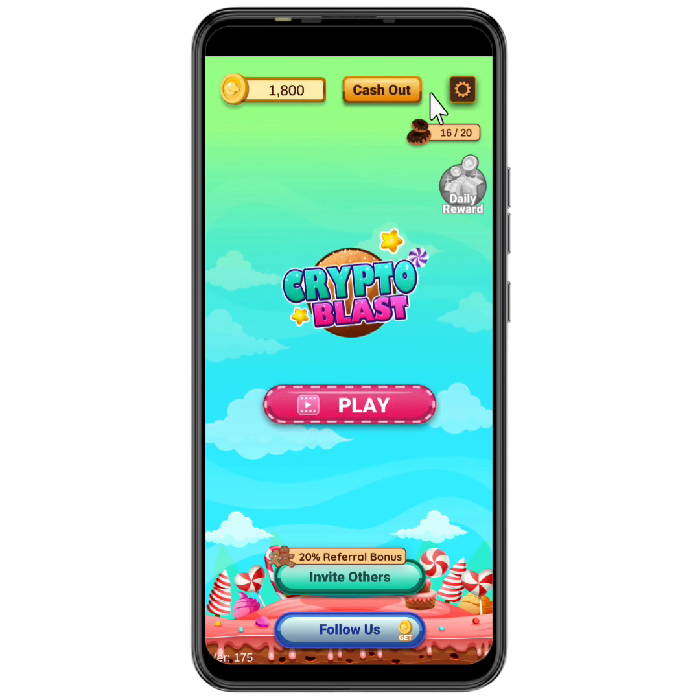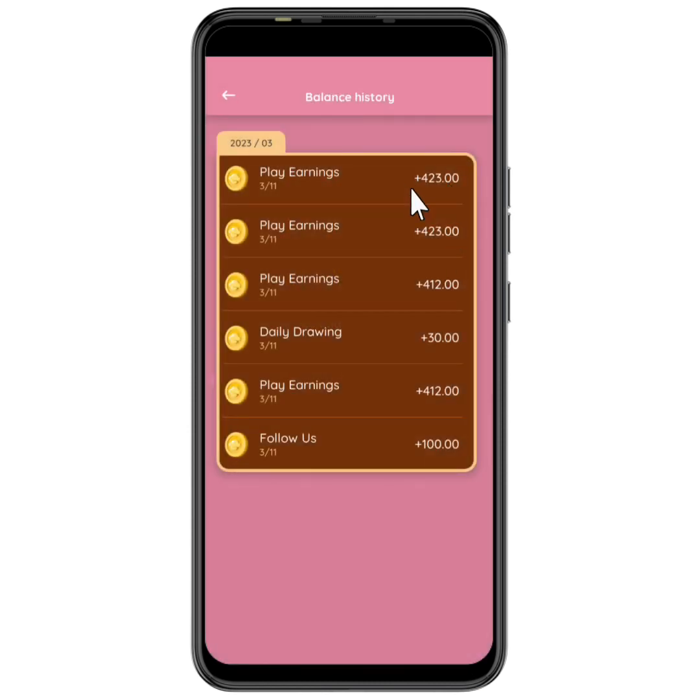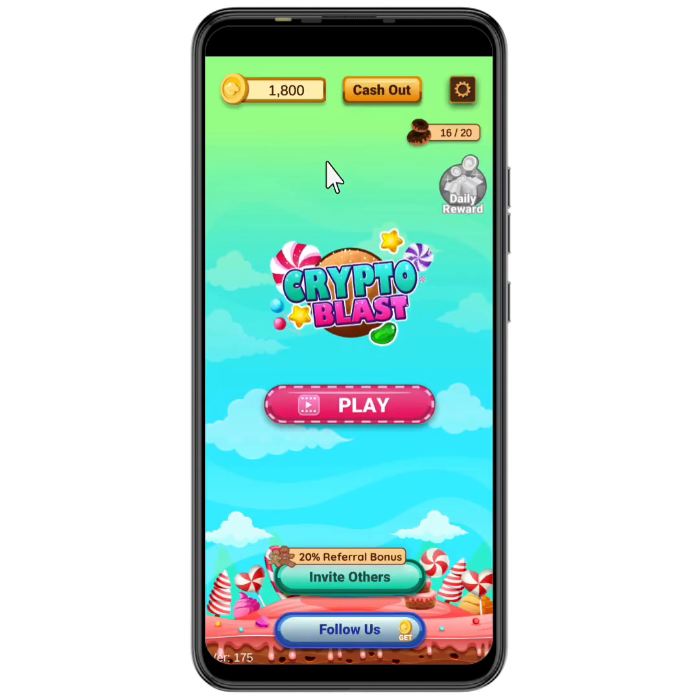You can click next to play more, or go back to the home section where you can see that one play has been used and my coins have been added. In the coins history section, you can see how you've been earning — the first, second, third, and fourth times. It seems that every two plays they increase your coins; I was getting 412 and now it's 423. That's basically how playing to earn works — it's very fun with no annoying adverts.